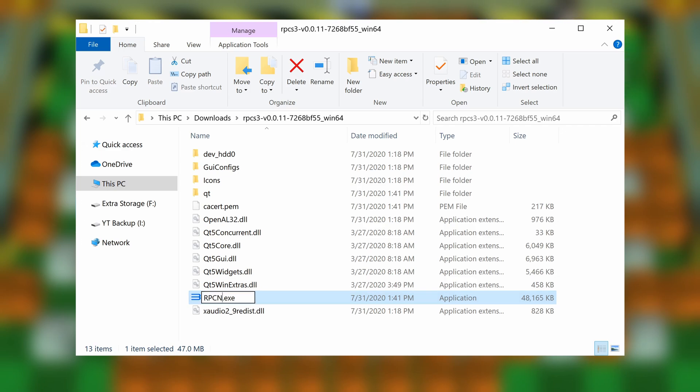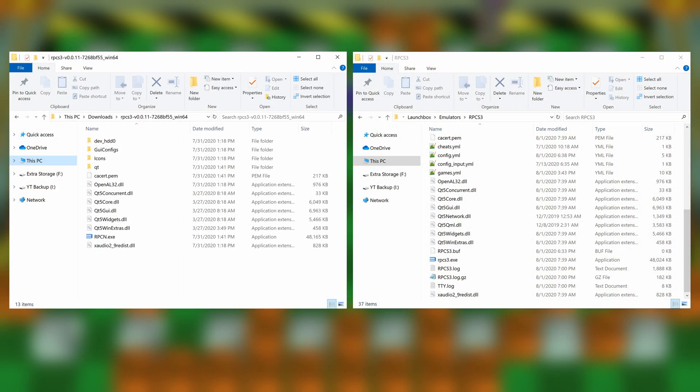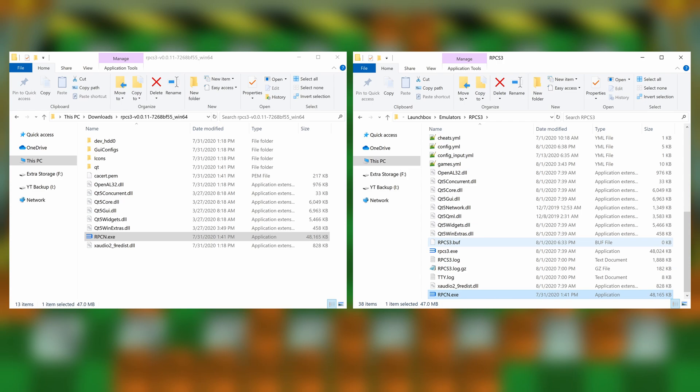Once you have the files downloaded and extracted, I recommend renaming the RPCS3 .exe to keep it separate from your current version since netplay is still experimental. However, if you're watching this after it's been merged into the main release, there's no need to rename the file. Just copy the executable from the folder you downloaded and paste it into your main RPCS3 directory — this will allow all of your current settings to carry over.